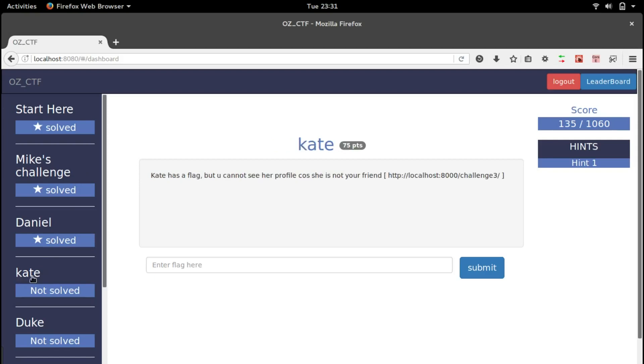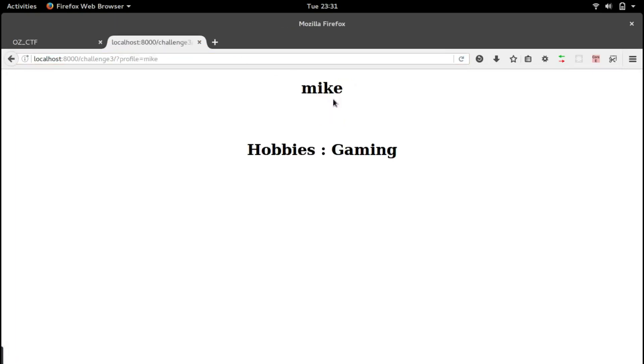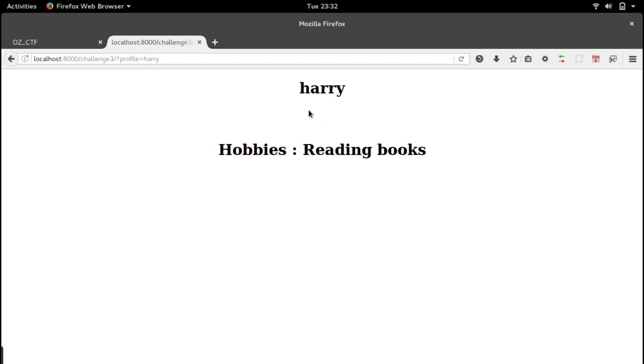That's Kate. Kate has the flag but you cannot see her profile as she is not your friend. They have a link, so let's copy this link and paste it. We have a list of our friends, and if we check hobbies — for example Dan — this gives a hobby. For each friend they have a profile parameter that gets changed: for Harry it's profile=Harry, and for Dan it's profile=Dan.